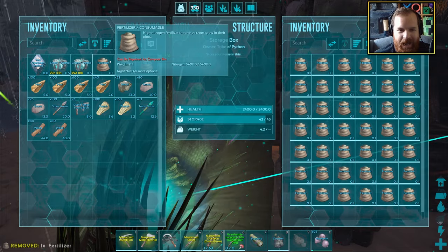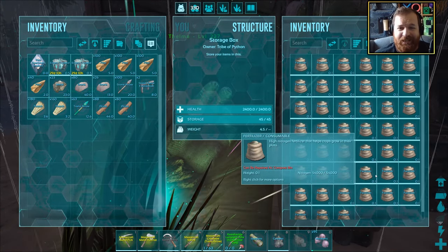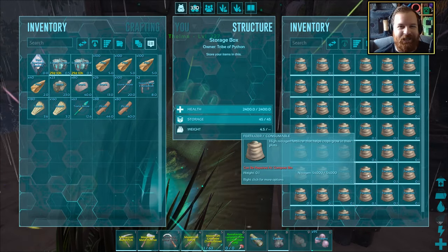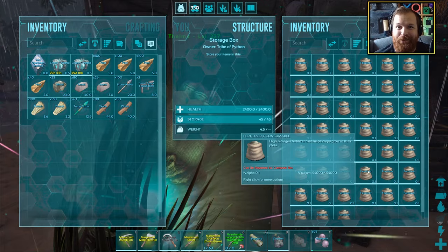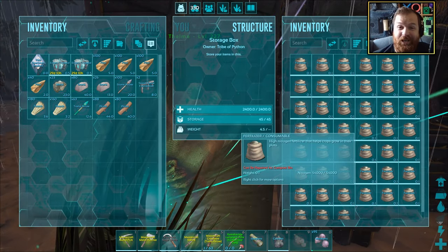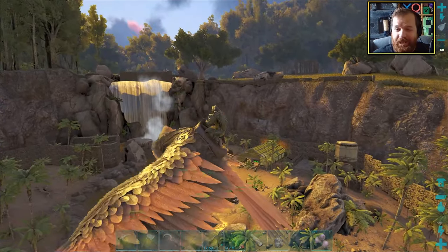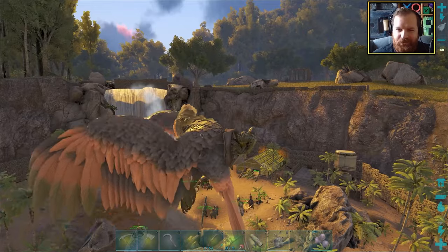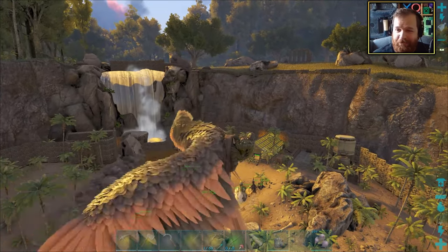Oh my goodness, it's all done! We have a full chest of fertilizer! It took a while, but we got there in the finish. We can now go ahead and put a piece of fertilizer in every single crop lot in our greenhouse. Looking at it from the bottom here, that's looking pretty good - a nice secure area, finally.